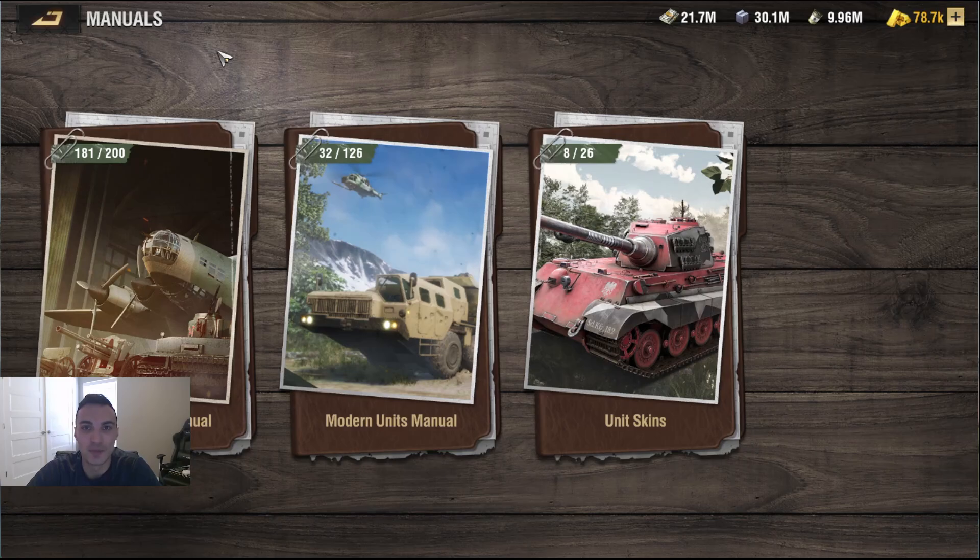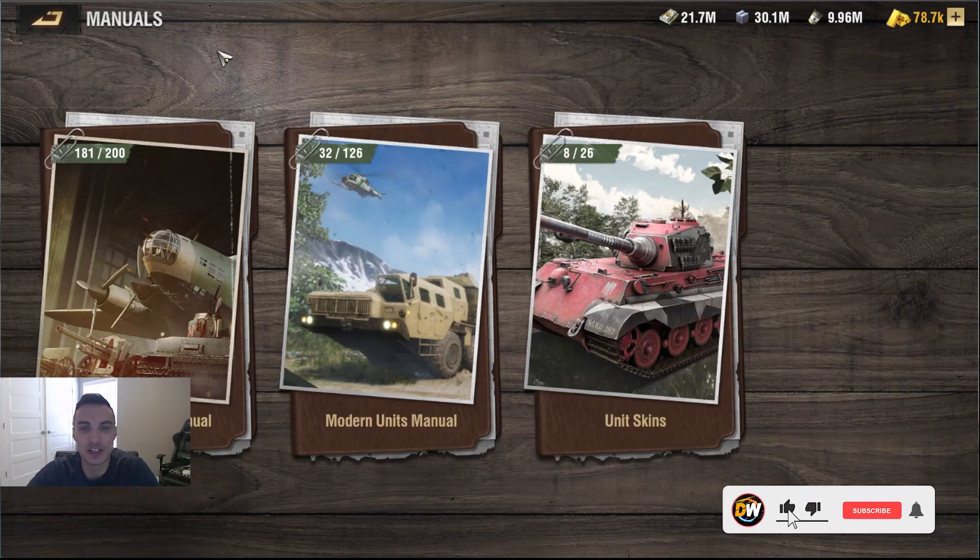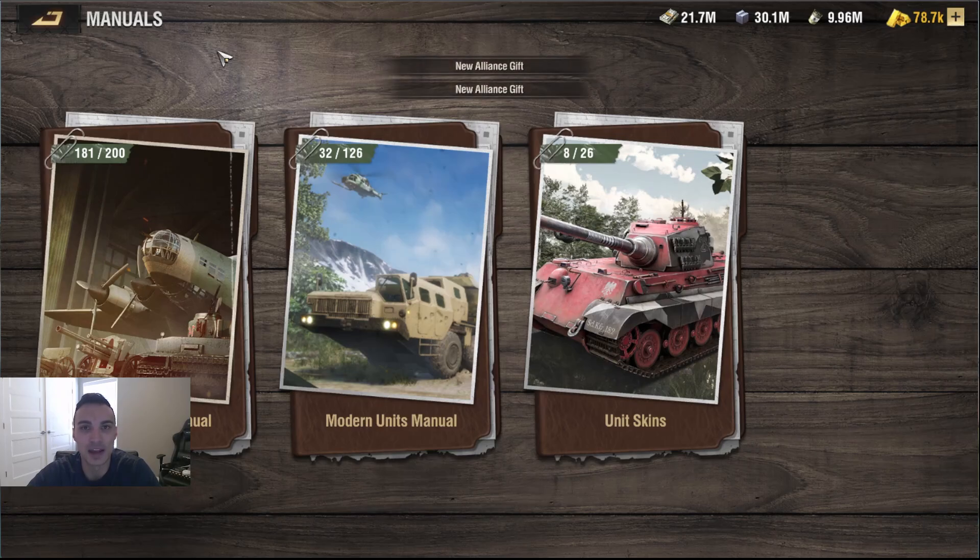Welcome back, guys. I appreciate you guys coming back to hang out with me for another video today. We are going to talk about what my opinion is on the three best units from each camp — Liberty, Vanguard, and Martyrs. This is an opinion-based video, but I'm going to give you guys some supporting points on why I think each of these units are the top premier unit in each respective camp. If you guys have any disagreements or different thoughts, let me know in the comments below. We're going to jump right into Liberty to start.